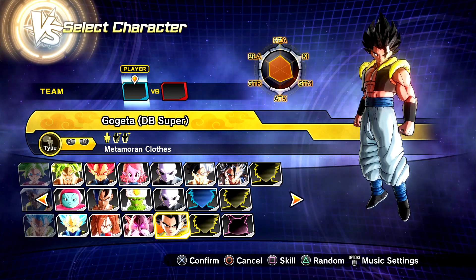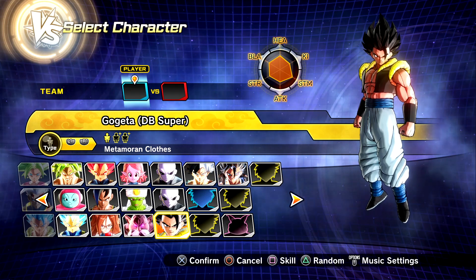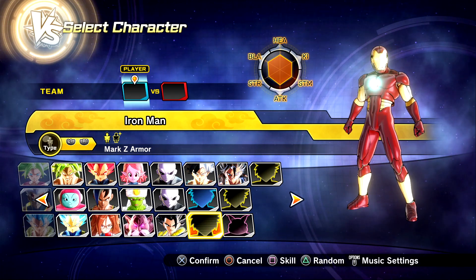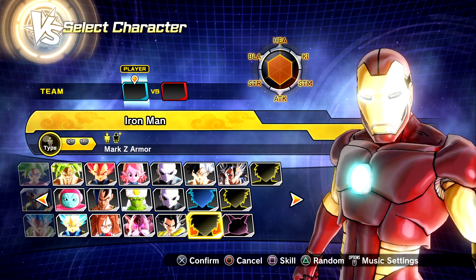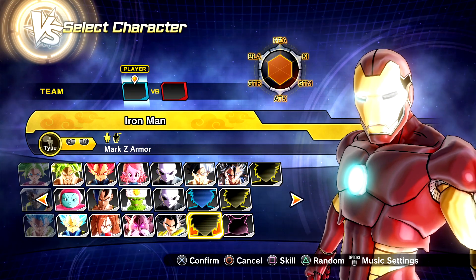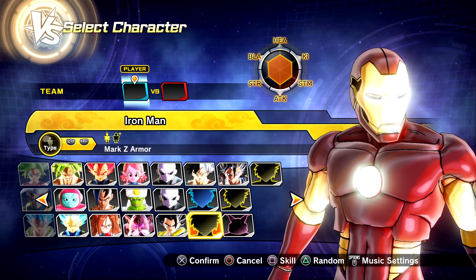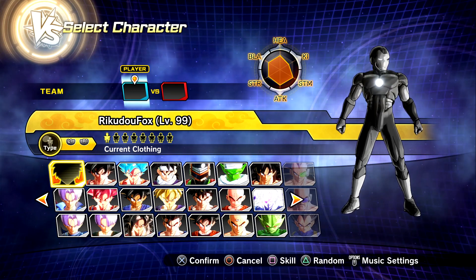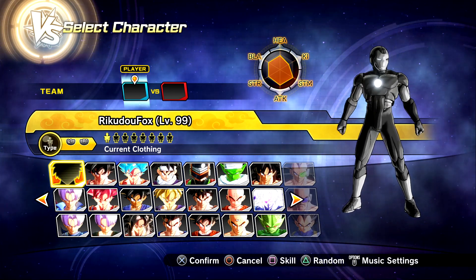Alright you guys, we're back with some more Xenoverse 2 mods and today we have a brand new character from a different series — we have Iron Man in Xenoverse 2. Massive shout out to Zyko Shin for creating the Iron Man suit. So much detail on the armor itself; I love how the eyes and arc reactor are glowing. Another cool thing about this armor is it's also available for CACs, and you can change the color scheme. I went with a black, gray, and white color scheme — looking kind of fresh.